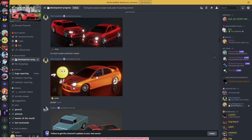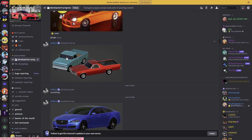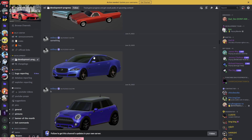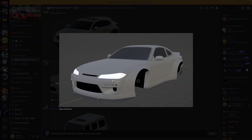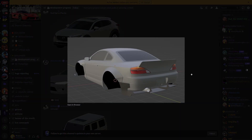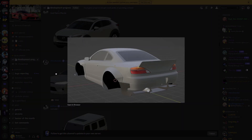It looks like we have some Dodges, and this is very clean. We also got some trucks, a Chevy truck, some Jaguars, Mini Coopers, Mazdas, and some pretty cool body kits. I'm very excited to see this S15 body kit right here — it's very clean. I would build a drift car with this body kit, it just looks amazing.